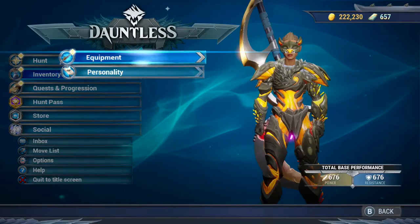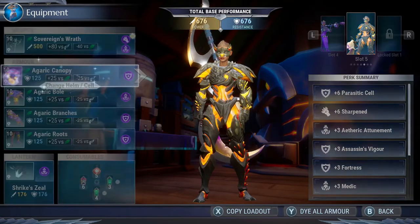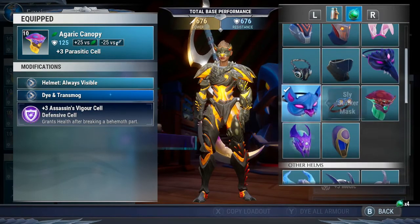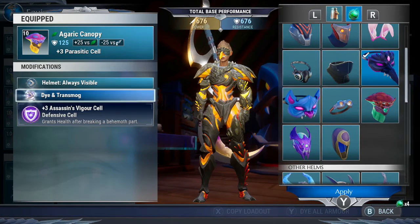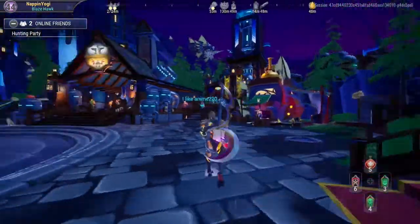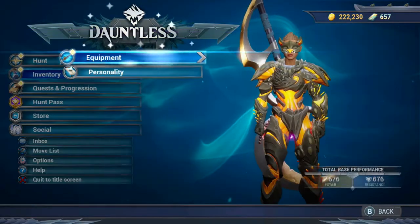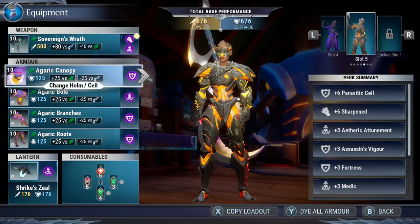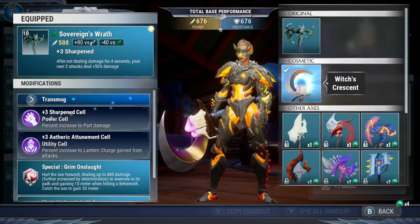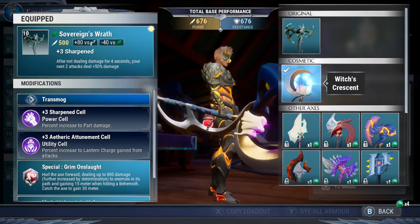If we go back into equipment, we have the helmet transmogs — I have the shroud and the Riftstopper mask. You can also see on my back I have this new axe transmog I got from the vault — I couldn't resist, it looked too good. It's the Witch's Crescent transmog, it's like a crescent moon with some candles in the middle, pretty nice.